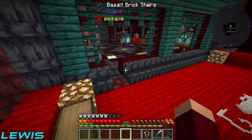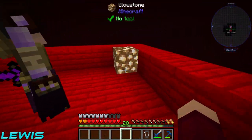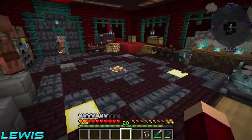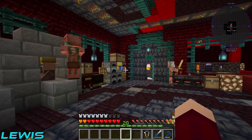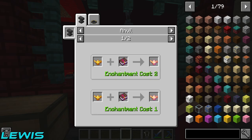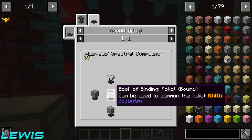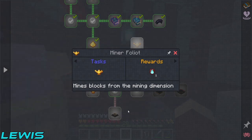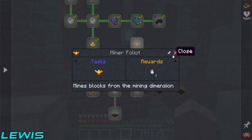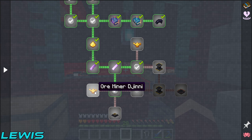We can do everything now - we spent so much time trying to figure out what we needed off episode. I think we spent way over an hour trying to find green dye, but that's because we were on the wrong edition of the game.